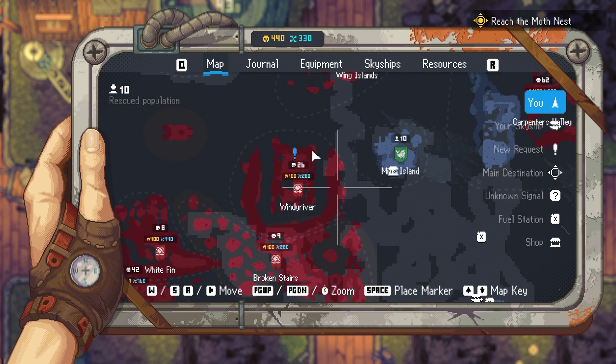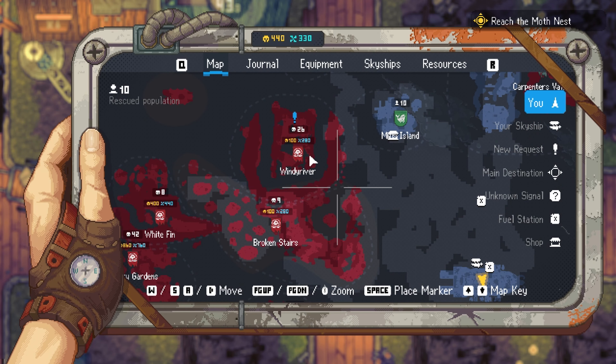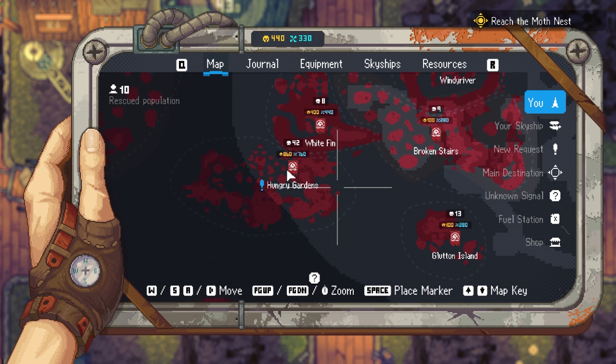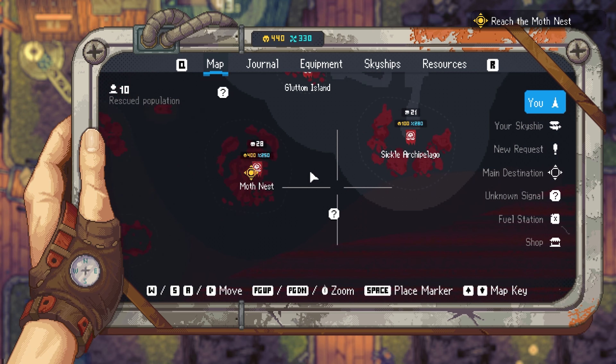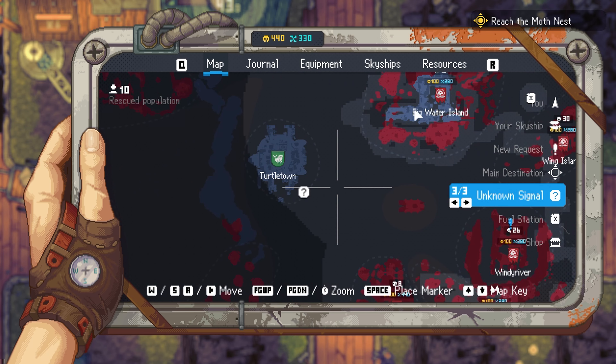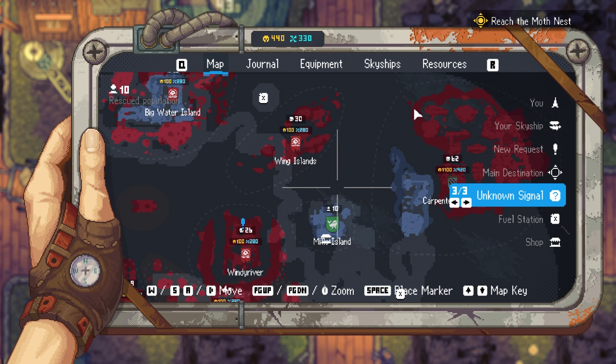Broken stairs - we've already been to the broken stairs a little bit. I'm pretty powerful, we can go anywhere except here. It's got a big open world with sky islands all over the place. Turtle Town too - I want to go to Turtle Town.